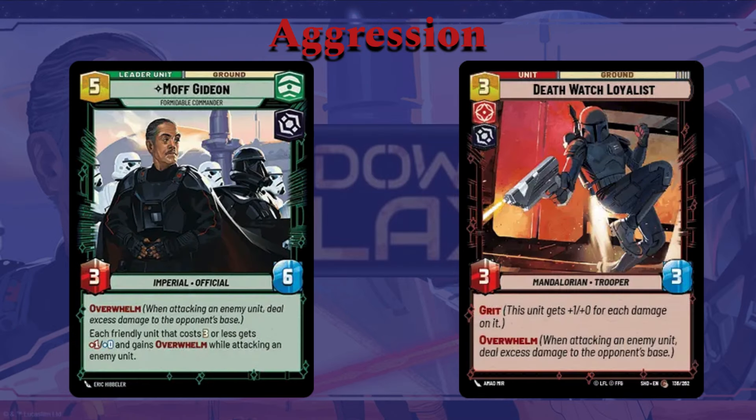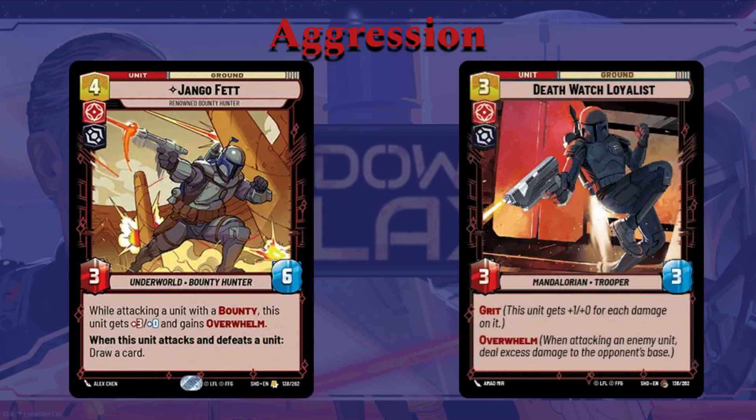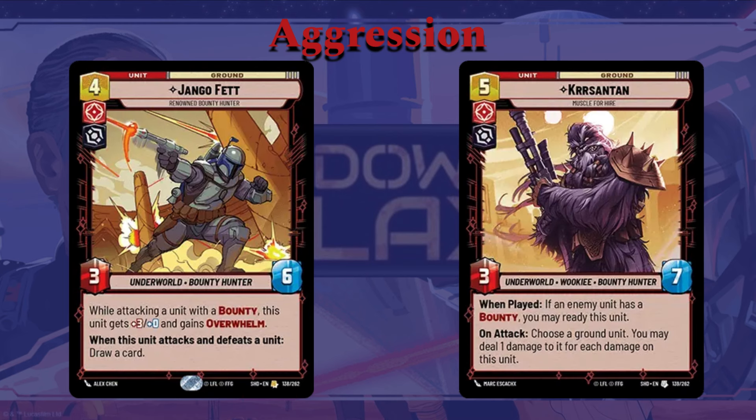On to Aggression — we have a lot of great options for Gideon in Aggression because of his game plan of Overwhelm and buffing unit power. One great example is the Deathwatch Loyalist: three cost, three-three, with Grit and Overwhelm — just a generically good unit. Djinn Fett is also a rare unit, four cost. Though he doesn't work with Gideon's leader ability, his abilities work with the game plan. Three power, six health. While attacking a unit with a Bounty, this unit gets plus three power and gains Overwhelm. When this unit attacks and defeats a unit, you draw a card. There's also this Wookiee, Kurzenten, five cost, three-seven. When you play him, if an enemy unit has a Bounty, you can ready him immediately. When he attacks, you choose a ground unit and may deal one damage to it for each damage on this unit — a form of Grit that only works on attack. It's a really aggressive piece that can clear out some of your opponent's pieces pretty easily.